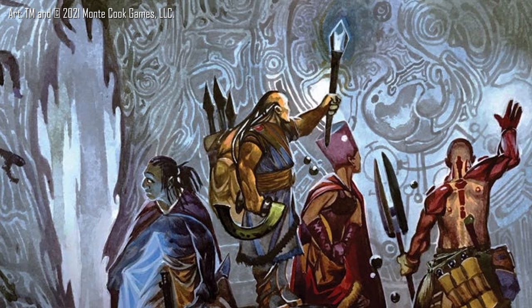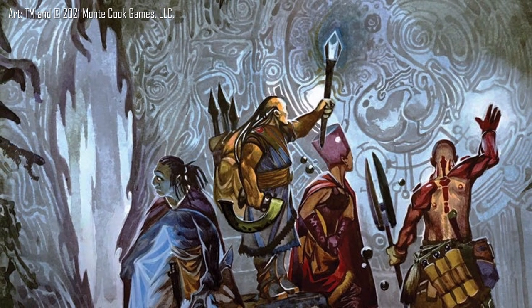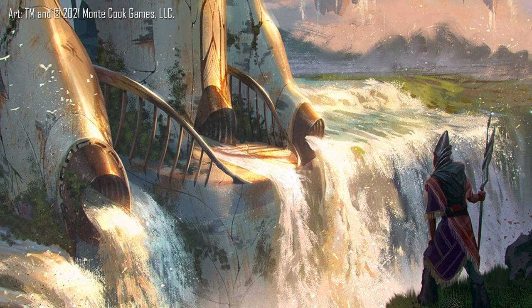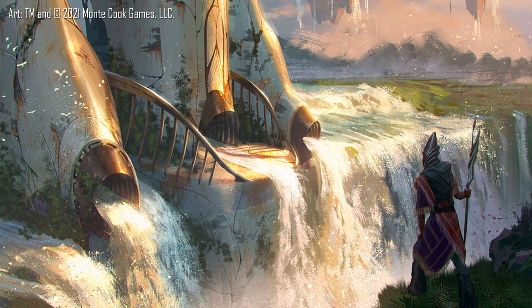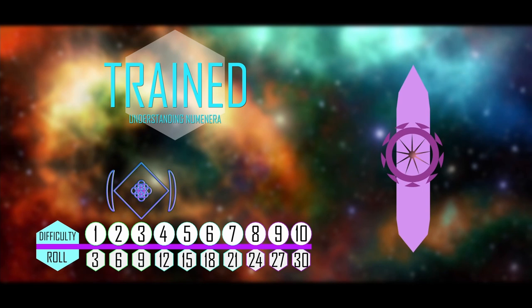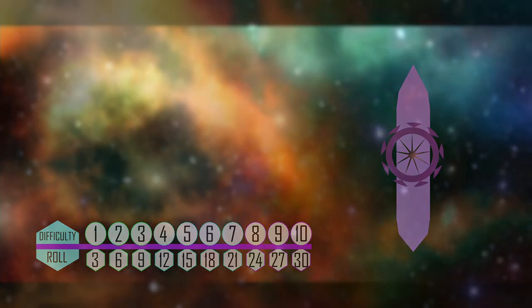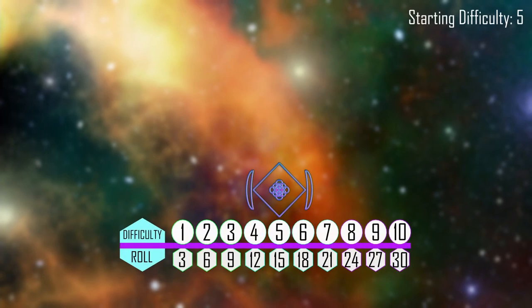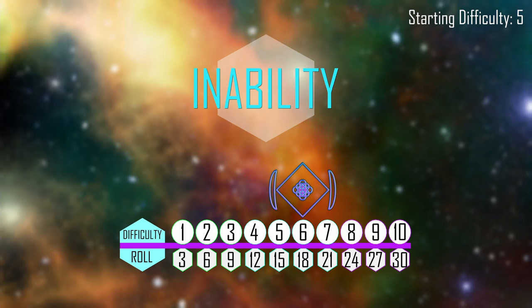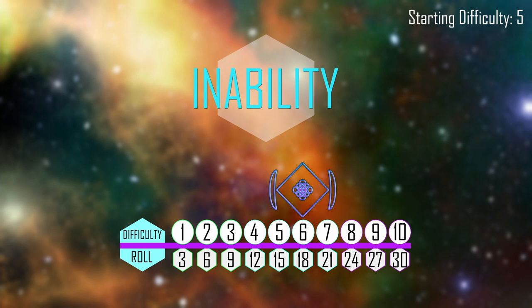In Numenera and all Cypher System games, skills actively make tasks easier or harder for you. There's never a need to dig through your sheet for what you should add to a roll. If you have a nano trained in understanding Numenera, any task that the GM declares related to that skill is automatically easier for you. A level 4 task to understand a mysterious obelisk will only be a level 3 for a character trained in this field of knowledge, requiring a roll result of a 9. Often defined by criteria in your character's descriptor or type, you may have an inability in a particular field. This doesn't mean you can't attempt a task in this category — it just means that it's harder for your character; you effectively have to roll one level higher than the difficulty task.